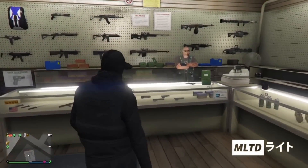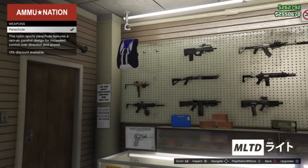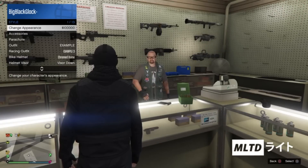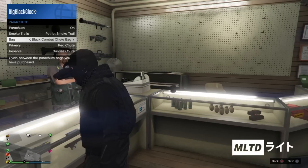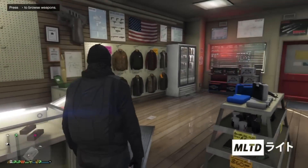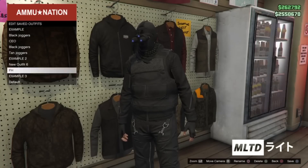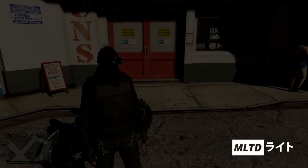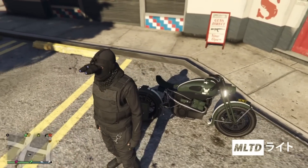Now that we are at this stage we're going to head over to the weapon section. From here we're going to make sure that we have purchased a parachute which is in the top left. Now open up your interaction menu once again, go into style and parachute and make sure that parachute is set to on. For this outfit we'll be using the black combat chute bag as usual. Now we're going to head over to the top section of the store and make sure that we save the outfit before we continue. At this stage we're now going to leave the clothing store and for this next part you are going to need a motorbike. If you don't have one then make sure that you buy one and request it to your location.